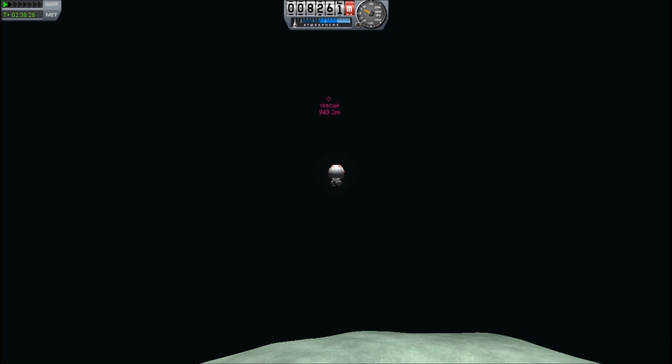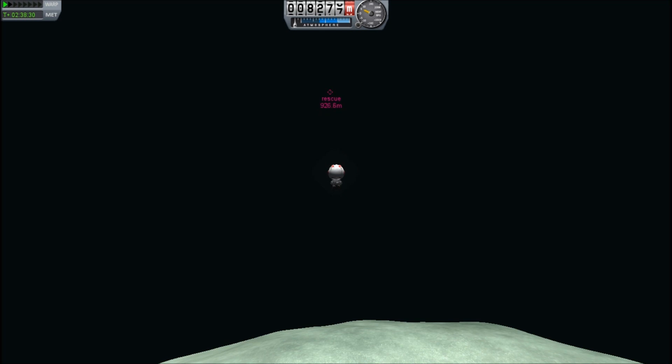You've heard about guys putting helium balloons on lawn chairs and kind of floating around — well, imagine putting a rocket on a lawn chair and trying to pilot your way off the moon. No steering, just kind of leaning left and right to adjust the center of mass. That'd be awesome — I still haven't figured out how to do that with my balance board.